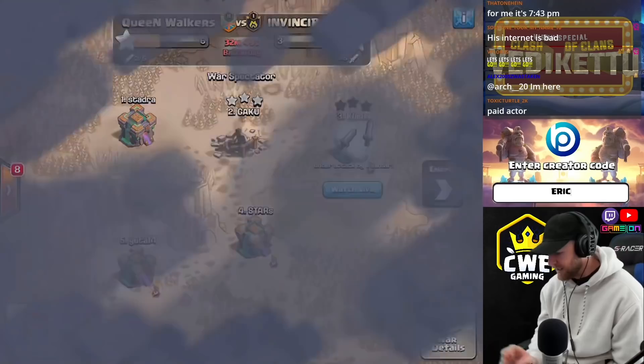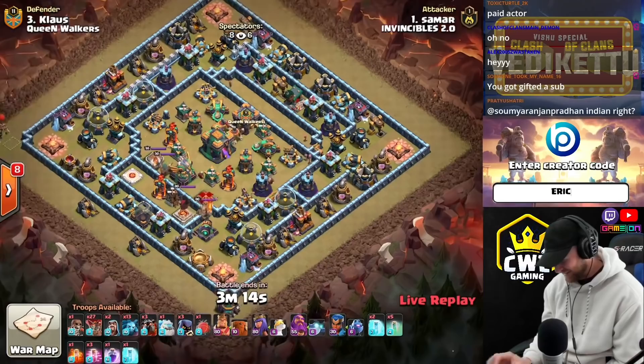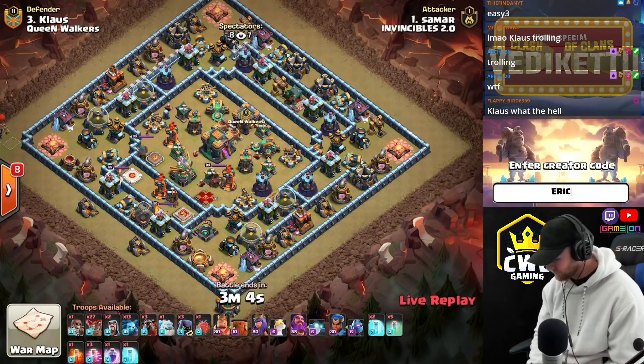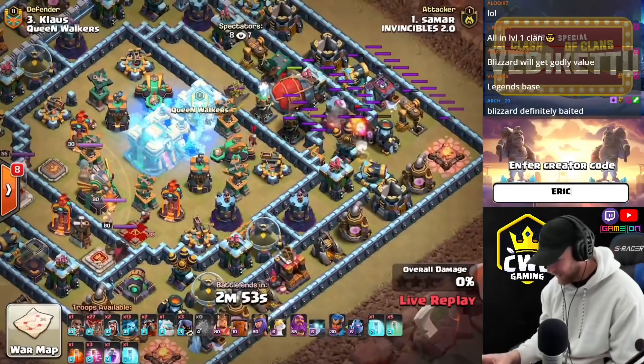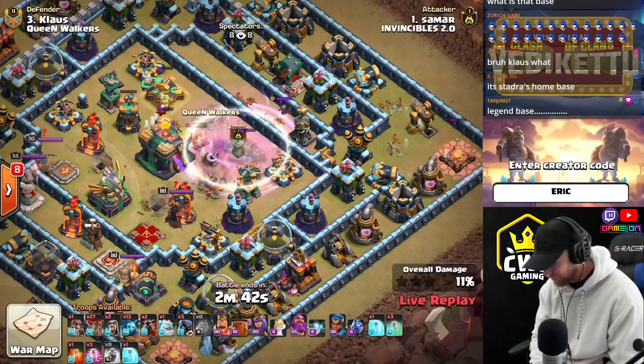Damar coming in against Klaus. Klaus running some kind of weird Legend League base. Damar coming in with a Blizzard Lalo. He's going after the Scattershot on the right side, trying to maybe avoid a Tornado Trap by the Eagle Artillery. Does make it into the base. Giant Bomb goes off in the middle, but the Supervisors move right through — they all survive and get pulled to the Town Hall. There's the Tornado Trap. He makes the Town Hall invisible and gets the Scatter.